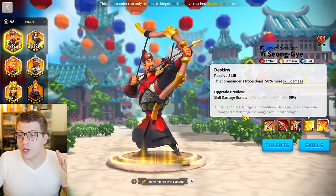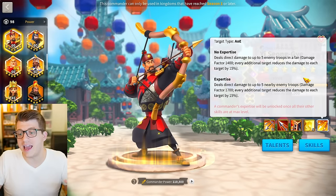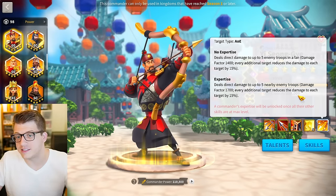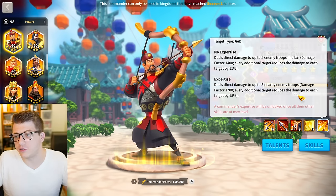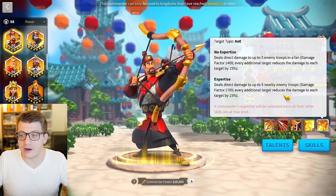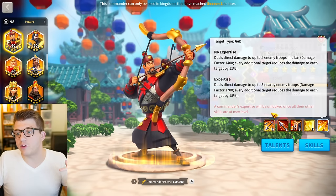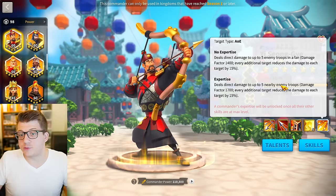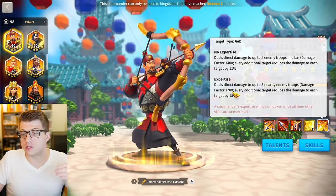His third skill is probably his worst: if you're serving as your city garrison commander, your garrison gains 10% attack and your watchtower gains 10% attack. This only works for your city — not flags, fortresses, or passes. Watchtowers typically die within three to five turns anyway, so this is just generally not a great skill.